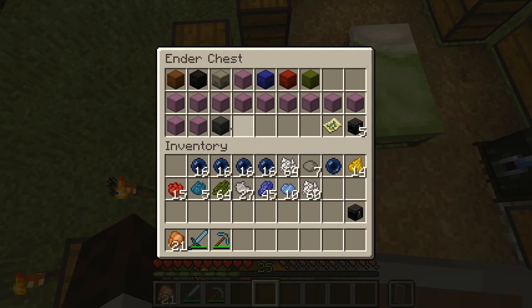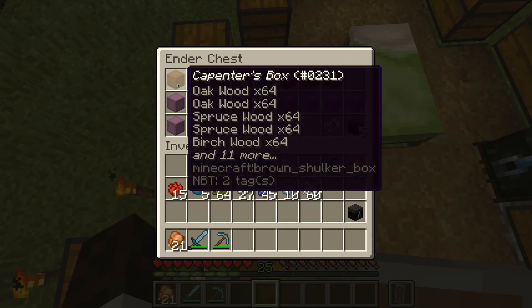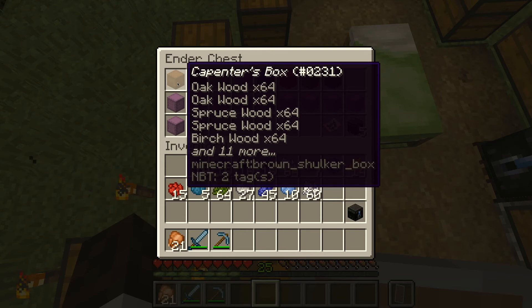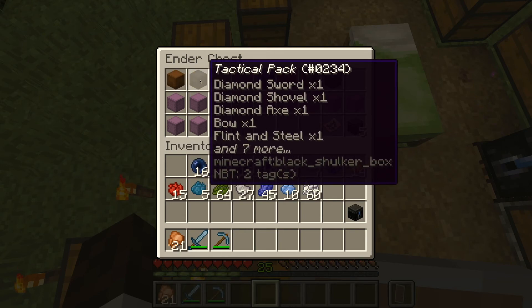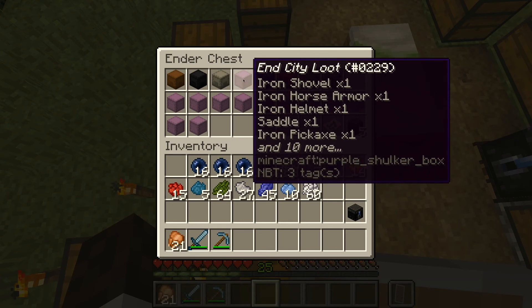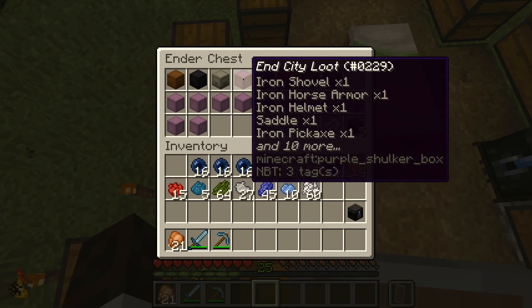Let's go ahead and take another peek inside the ender chest real quick. So, this is my carpenter's box — this is where I'll be storing my wood-based materials. My tactical pack is where I'll be storing all of my gear and tools. My stone sack is where I'll be storing my stone-based materials. The end city loot, as the name states, is where I'll be storing the loot that I acquire from raiding any other end city that I come across.